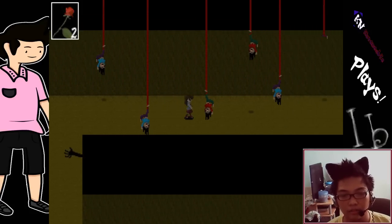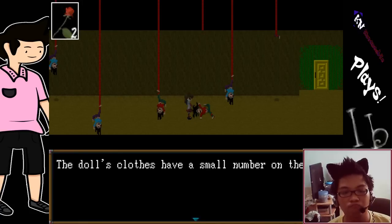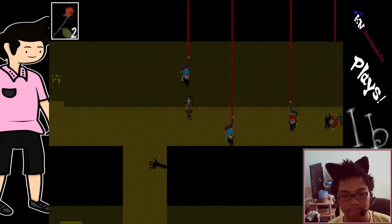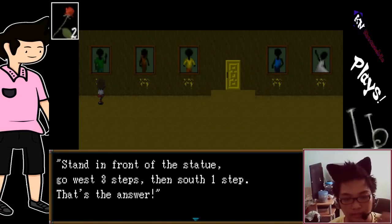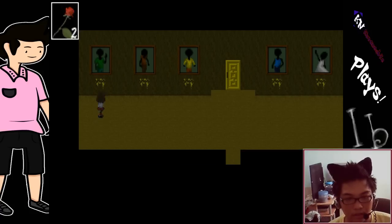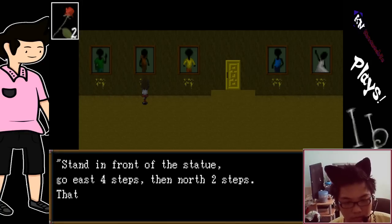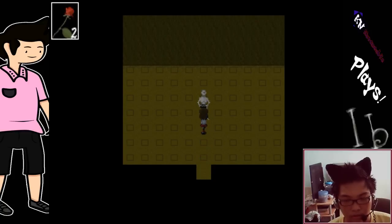Kids, kids. Doll, hello doll — what is this? Doll, oh I wanna get you. 18. Number 18. Wait, I wanna go here first. So this is what? Stand in front of the statue, go west one step, then south one step — that's the answer. Stand in front of the statue, go west three steps, then south. Where's the statue? Oh yes, so west is like our left — yeah, there — and south is like down. That's the answer.